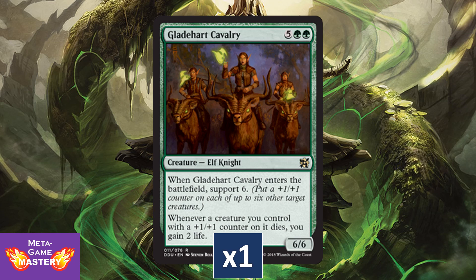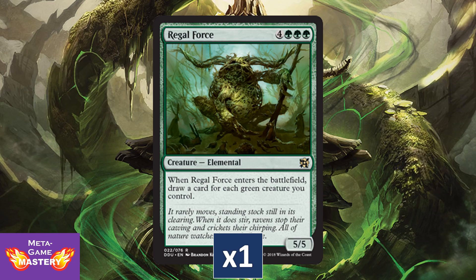Gladeheart Cavalry is in this. Regal Force is also included — this is a great card. Obviously not an Elf, but you do find it in many Legacy Elf builds and, of course, in Commander play. Only costs about a buck, but still a very nice inclusion.